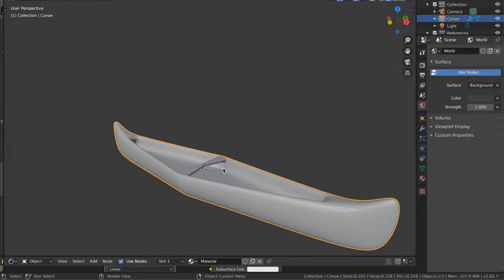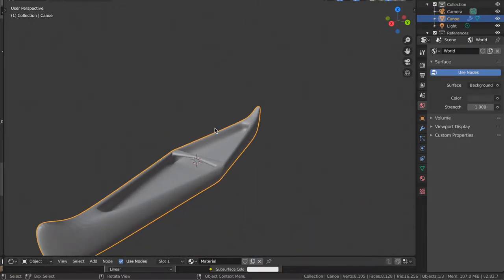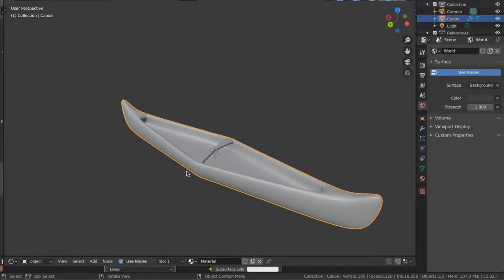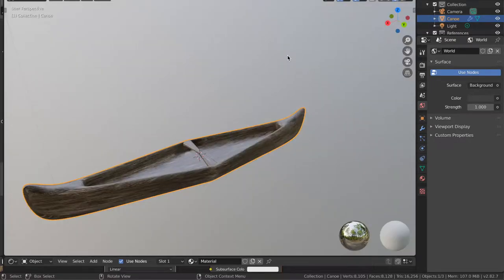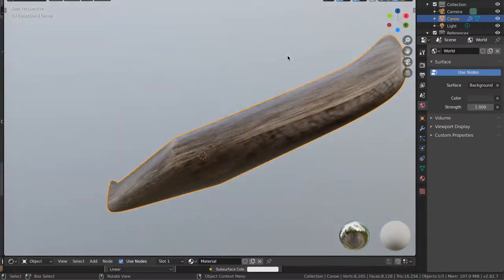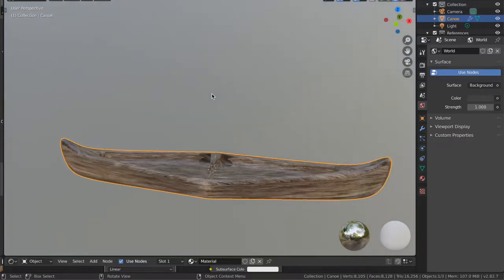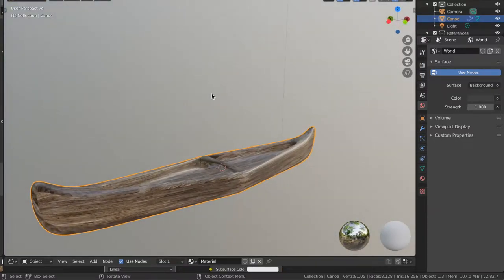My process for modeling is to always grab a bunch of reference images, model them almost to a T, and then do some customization. Replicating stock images or good references helps make sure proportions and layout are correct, and then you can customize and add your own style. So this is pretty vanilla — I just elongated the ends a little bit and added a balance in the middle, and I think it looks pretty good. From there I basically just texture mapped it onto an old wooden texture I had, and I think it looks pretty good. It gives it character — it's not too flashy. It's a canoe, and I think this is a good starting point.